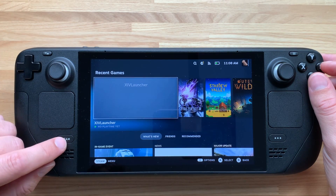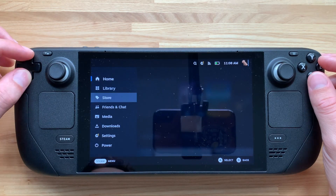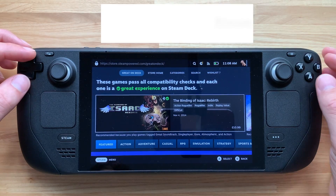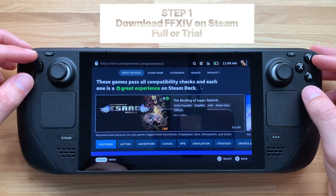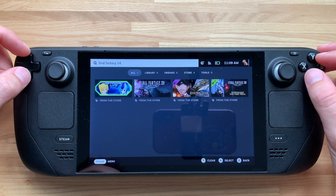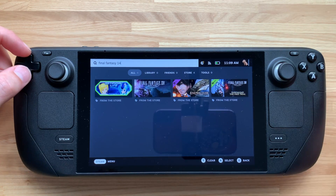I found a quicker, easier way online but no one had made a video about it, so I thought I'd fill that void. I should mention that this is how I booted the non-Steam version of the game — the regular Steam version actually boots fine out of the box on Steam Deck. So the first step: in Steam's gaming mode, go into the Steam Store and download either the full version of Final Fantasy 14 or the trial version.